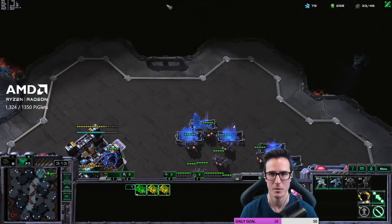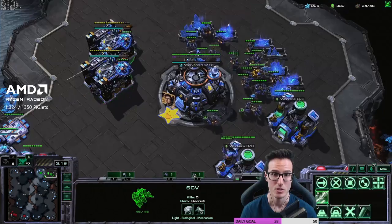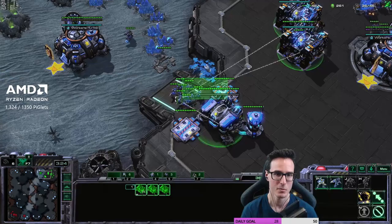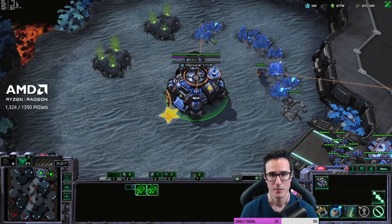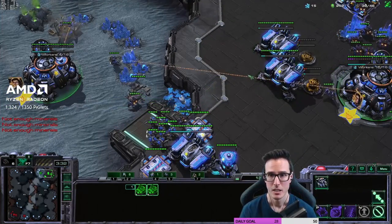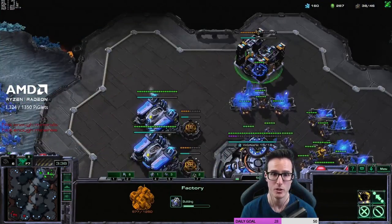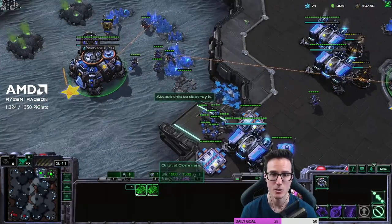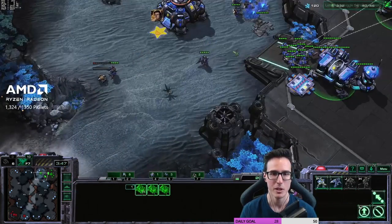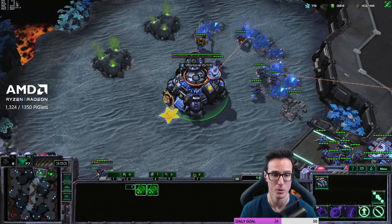Normally double tech lab and factory at about the same time, but I've got the money so might as well put the factory down. If you have eight marines before 3:30 you're generally safe against a lot of early pokes. You could arguably squeeze a bunker into this build — it would be the least expensive point to do so — but I'm prioritizing unit production over everything else, which I think is more important here.